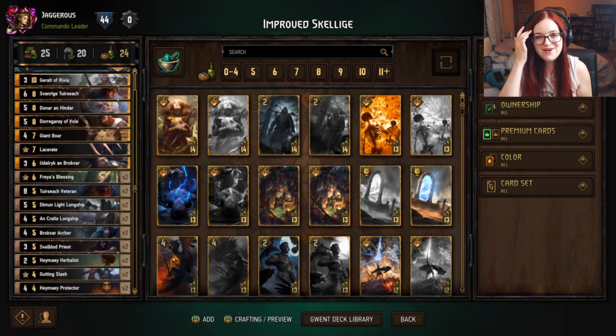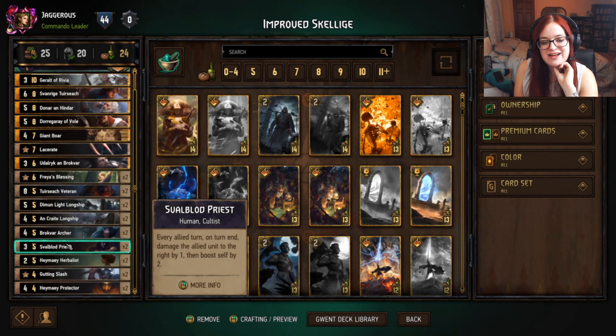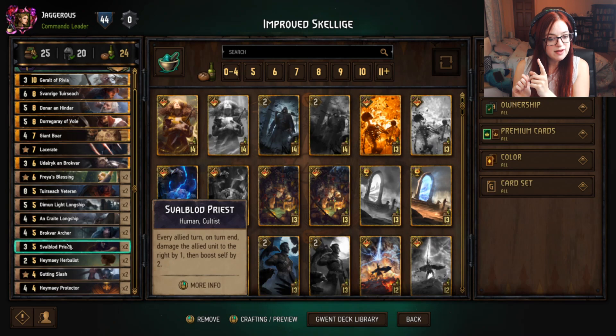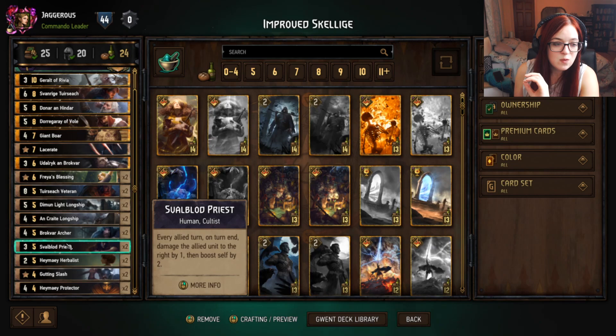Now we're back in the deck builder — we haven't made too many changes but we have put in three cards that work very nicely together. The first card is the Svalblod Blood Priest, a highly regarded bronze Skelliger card. Every ally turn on end it will damage the unit to its right by one and then boost itself by two. So you're dealing one damage to your own unit but gaining two value — a net gain of plus one.